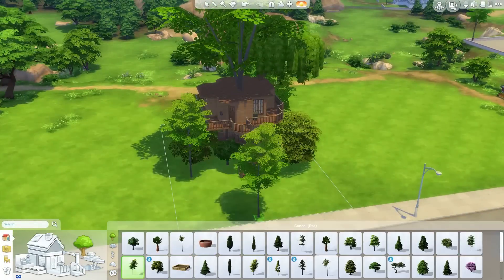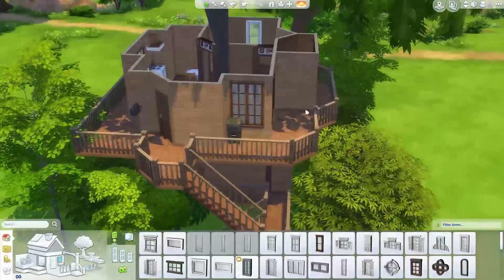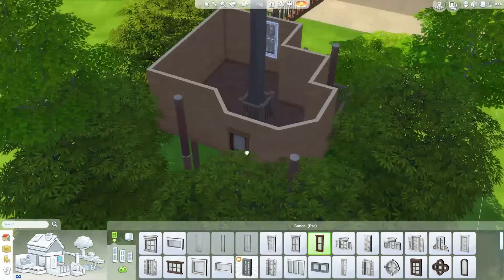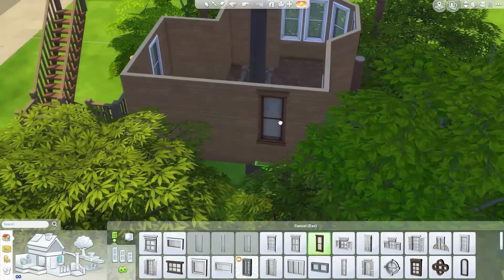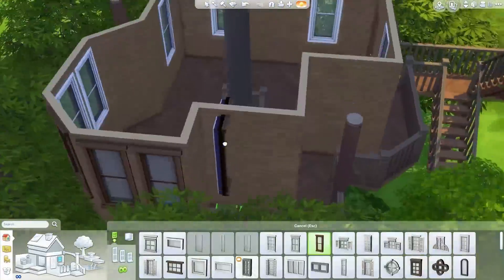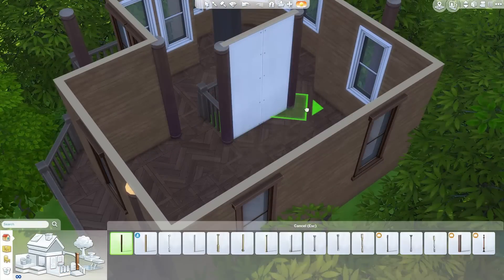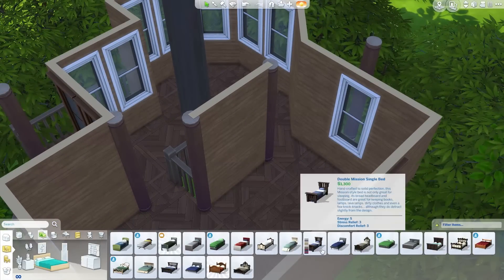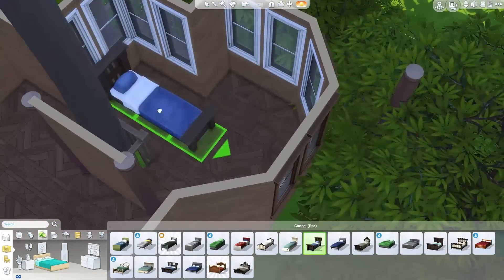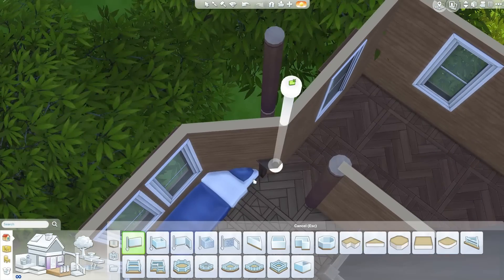Just putting trees around this place trying to make it fit into a forest. I wish you could do world editing in this game — then I could edit the world around this lot and add loads of trees so it was actually in a forest. This would probably fit nicely into Granite Falls — I was going to say Newcrest for some reason, but no — it might fit very well into Granite Falls.